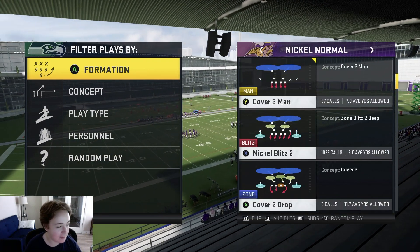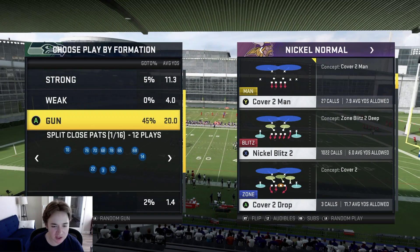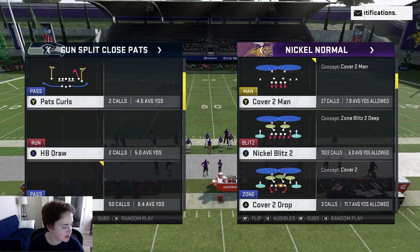I'm gonna be showing this play against a ton of formations. We're in the Patriots playbook on offense, so I'm gonna show it against split close, a slot, gun trips tight end, and bunch - the most popular formations in the game. Let's just start out with split close.